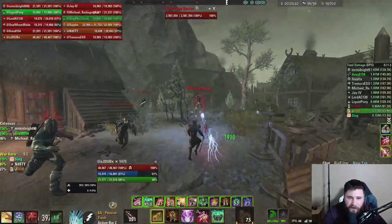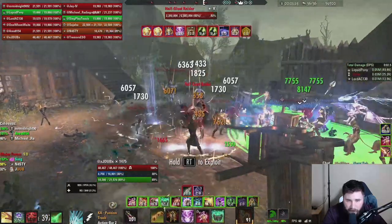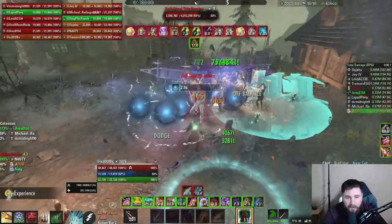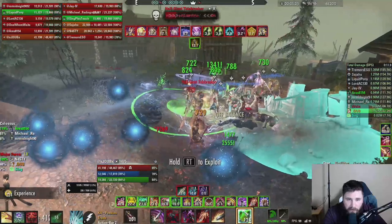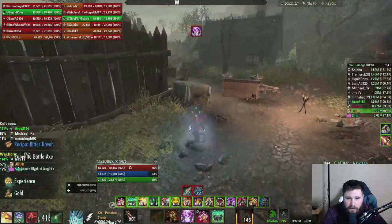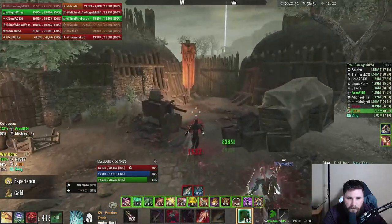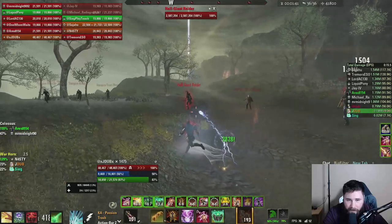The third ad pull is pretty much like the second. You'll have one Tidebreaker and two Raiders. One tank grabs the Tidebreaker and the other grabs both Raiders. I like to face these ads towards the west side — or if you're going into the pull, face them to the left — so the ads are always facing the direction you'll be going. Keep in mind to face the Tidebreaker away from the group.